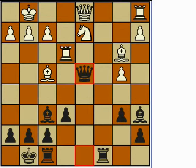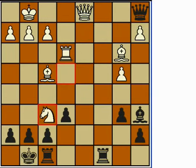White didn't handle this well and decided to give up his rook instead of his bishop — I don't know why, but that's what he did, and that's how the game proceeded. Of course he went on to lose the game, and the undefended bishop is still available.